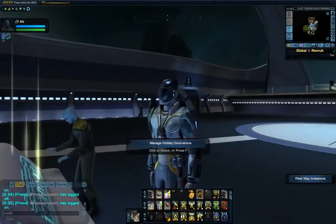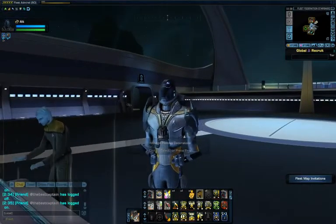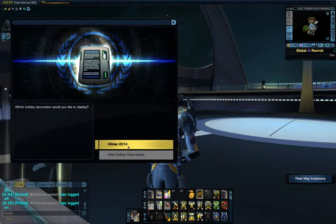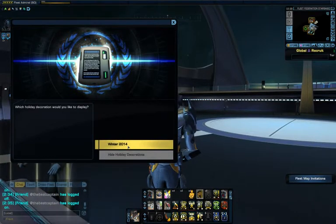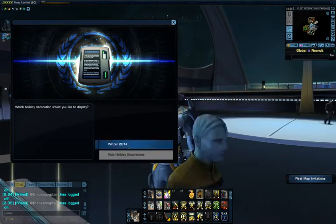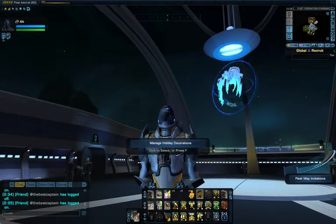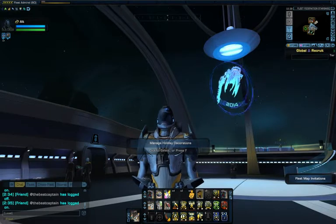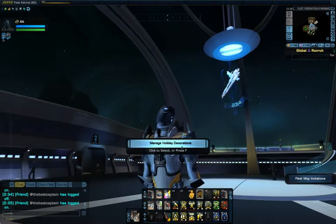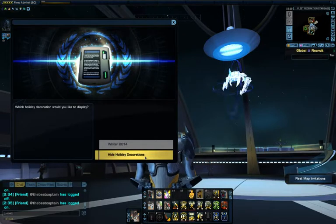At the moment we only have one decoration — it's an outdated one called holiday decorations: Winter 2014. That was a project we completed last winter where we went to a winter wonderland queue and fought some snowmen. If I hit the button, it makes a holographic display appear of a green ship — that green ship was the main prize for playing that winter event. I'd better switch it off because it's out of date.